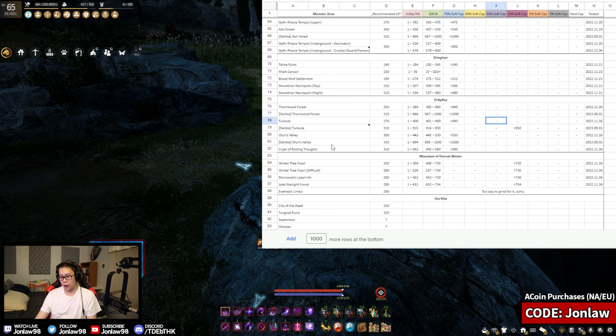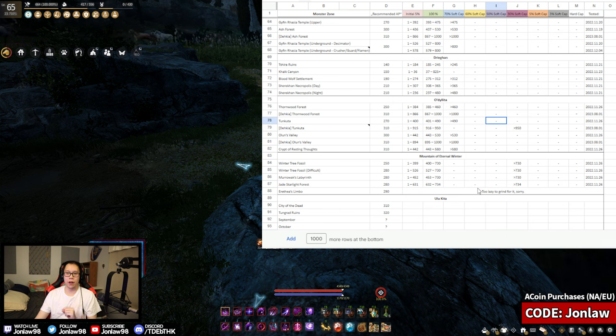Crypt of Resting Thoughts has a low recommended AP on paper, but in my opinion it's a high-accuracy spot — things die very slowly. I tested it and had more DP stuff than accuracy, admittedly. Sometimes I see people grinding there as a group of two: one DPS and one Shy with party loot set for whoever needs it. The number shown should probably be higher. It's arguably one of the hardest non-Dekia spots in the game right now, and it's going to become a 320 zone in the near future.